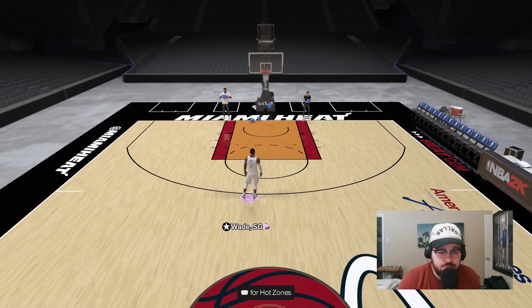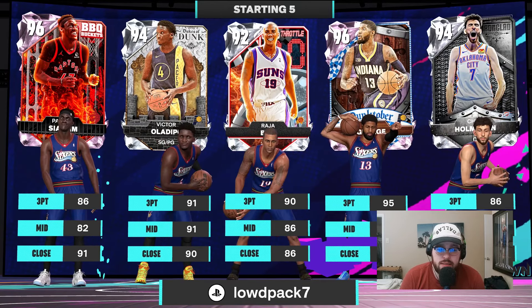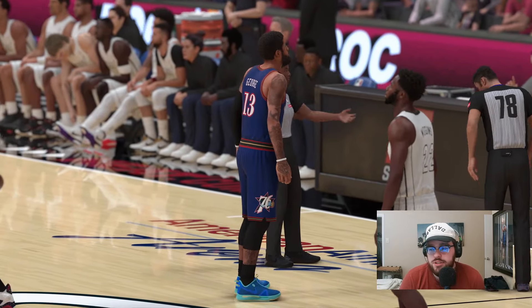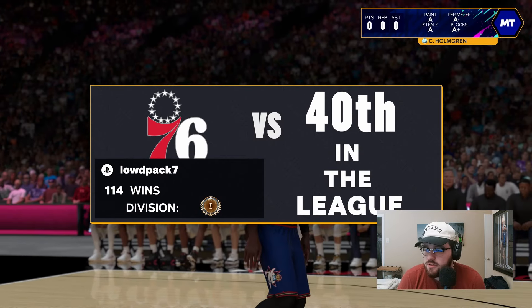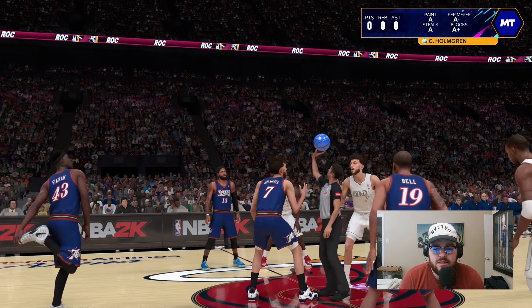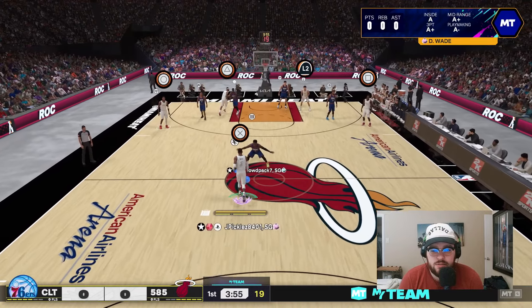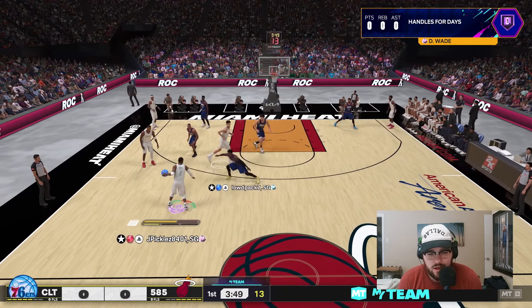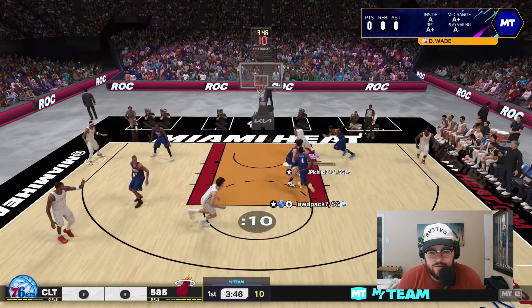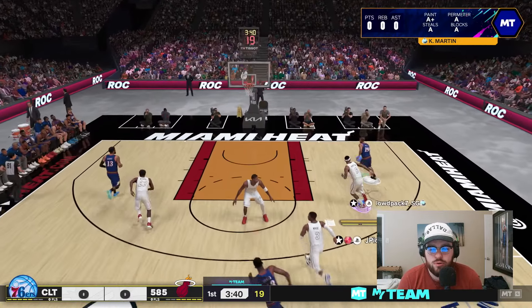We're hopping into a Tier One Showdown game. The opponent has Chet, Yakim, Oladipo, Raja, and Paul George — that's a really good squad. D-Wade is matched up against Oladipo, one of the best point guards in the game. Should be a solid, competitive matchup. D-Wade attacking downhill immediately — Oladipo cuts it off on the first possession. Good defense by Oladipo; that's a downhill drive inside but D-Wade's not in the perfect position.